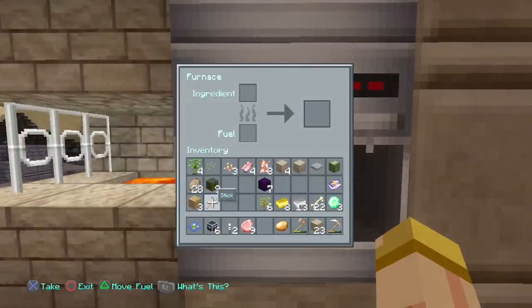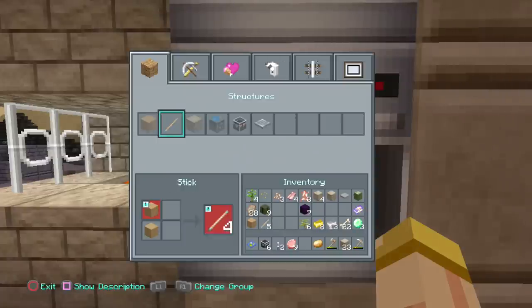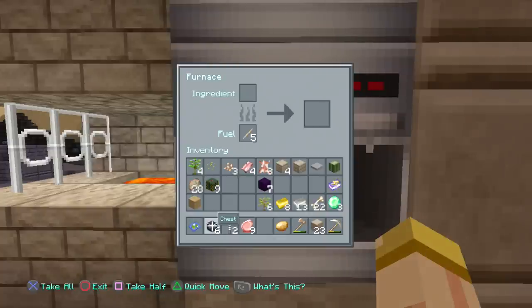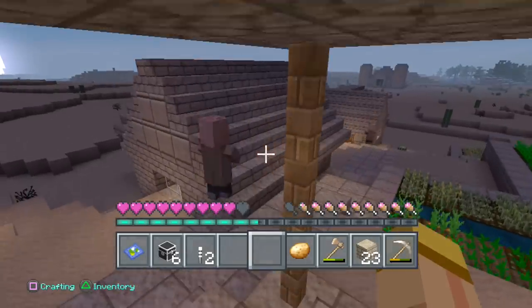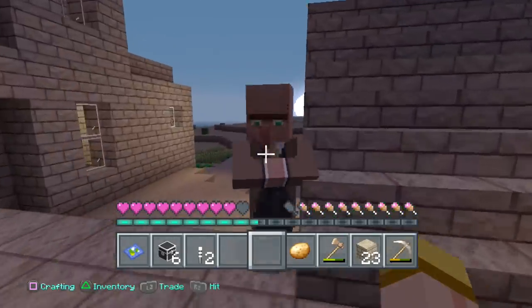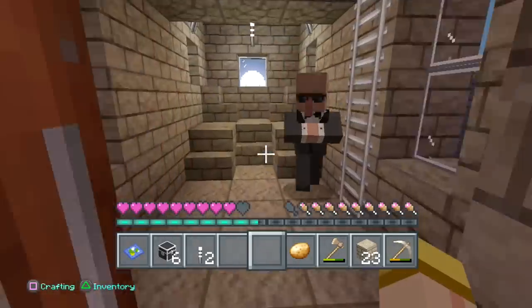We got a lot of food here and I'm getting low on food. A friend of mine told me you can actually use sticks as fuel. So we're going to place some sticks in there. Got nine pork chops — let's cook that up. And I'm going to check these villagers, see what's up, see what they have to offer.